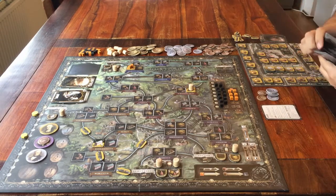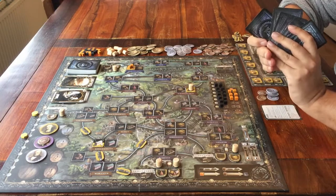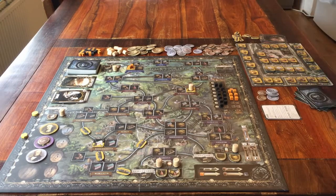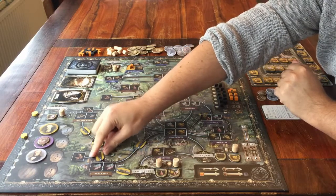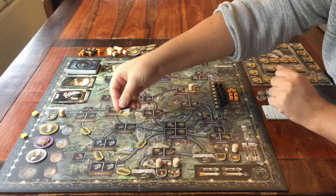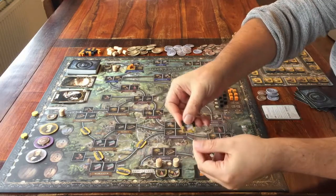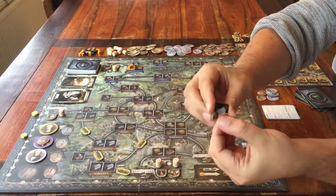You don't get any points during the game, only when everyone has run out of cards. What you get points for is quite easy to explain. You score for tiles and boats. You get points for all the tiles in your own colour that have been placed on the towns on the board and flipped over, because when you flip them over you can see the points.